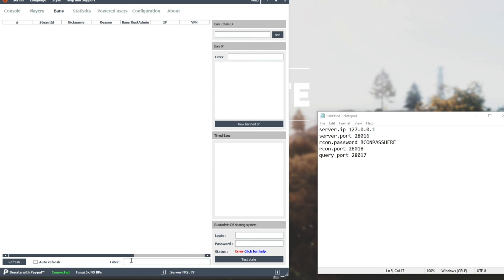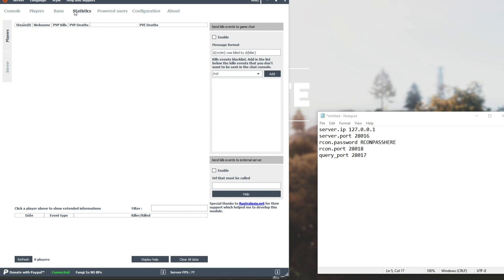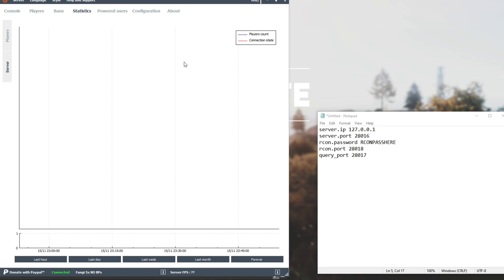You can also filter for usernames, IP addresses, Steam IDs, etc., down here if your list is very long. In the Statistics tab, you can find information about your server. Under Players, you'll see a player's PvP statistics such as kills, deaths, and PvE deaths. And under Server, you can see a graph of how many people were connected to the server for the last hour, last day, last week, month, and forever. As far as I know, you need to have this console open the entire time in order to actually collect this information.